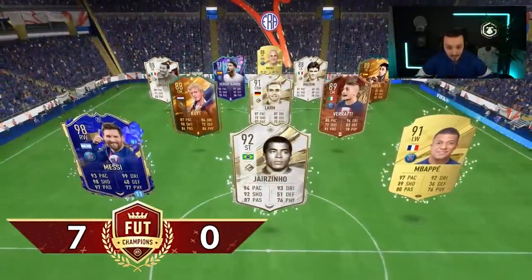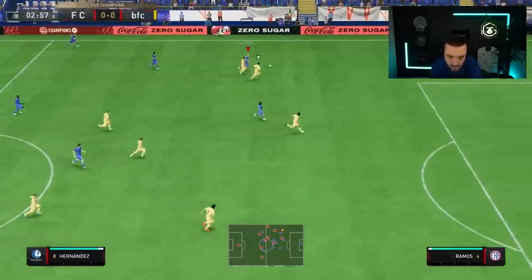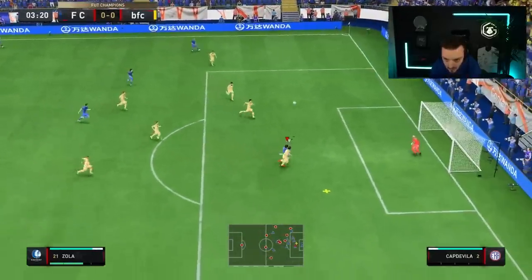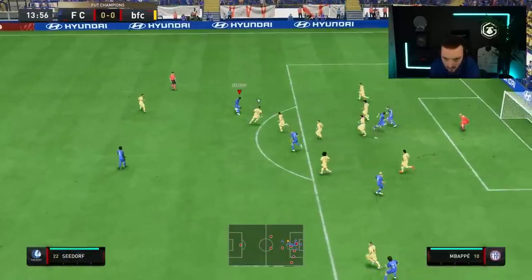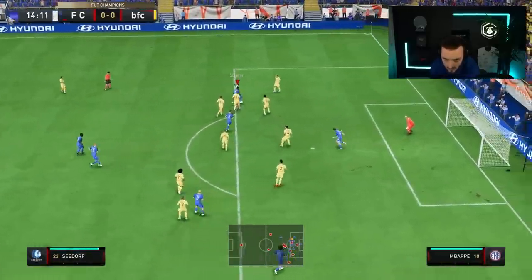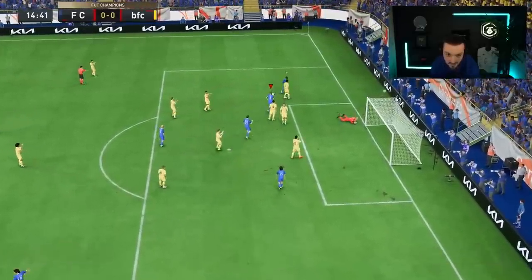So we start things off on the front foot. We whip across it into Zola, but I couldn't get the direction on the header. I've got to get better at aiming there — that's a beautiful ball. We get another chance here with Seedorf. He does a heel to ball roll, he squares it — I thought it was a striker. It was Nemanja Vidic, green as well. Nemanja Vidic, you know.